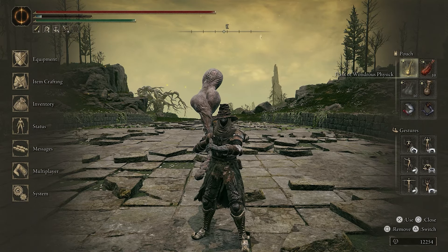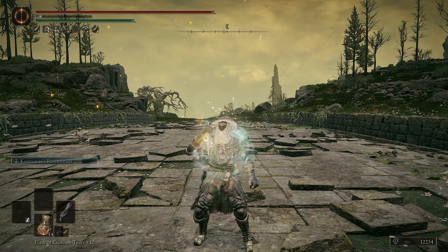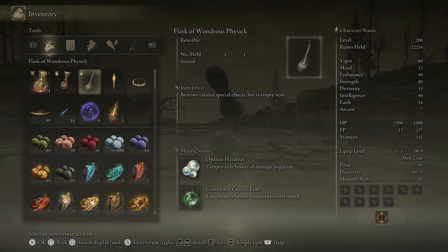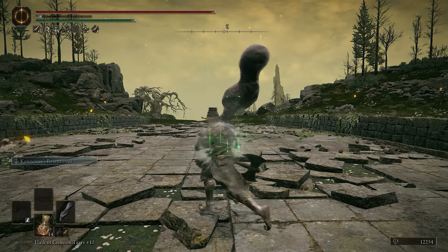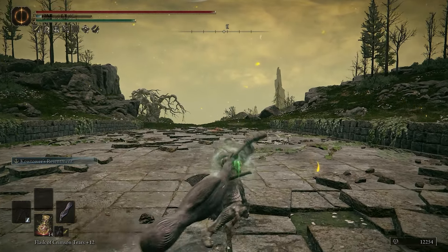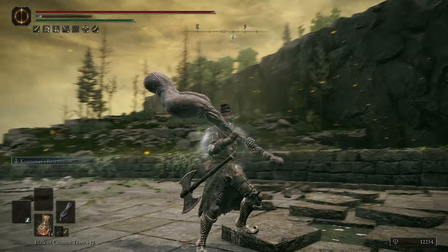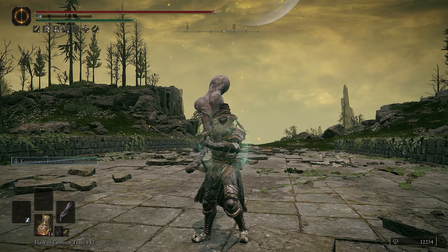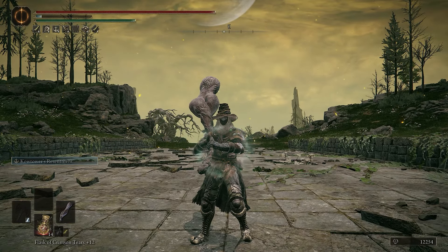I also use in my Flask of Wondrous Physick the Opaline Hardtear, which boosts all damage negation, and I also chose to go with a little more stamina recovery because this thing uses a lot of stamina. The damage just from the stats alone is like a thousand AR, so it's really good.